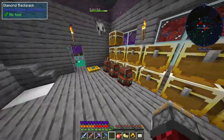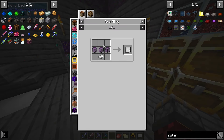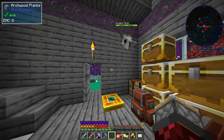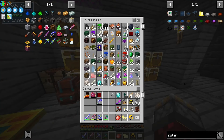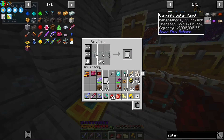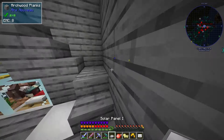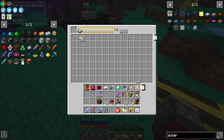This episode we're going to be making solar panels and getting into Refined Storage, because I am so tired of going through every single one of my chests going crazy because I can't find anything. We should be able to go off and make ourselves a Tier 1, which is what we're actually going to use.